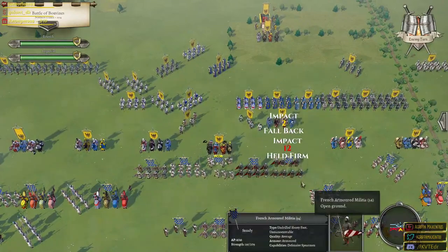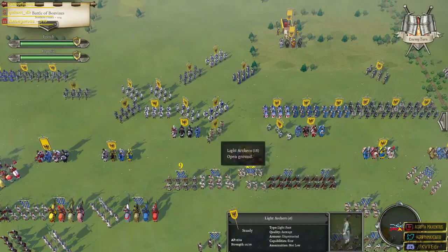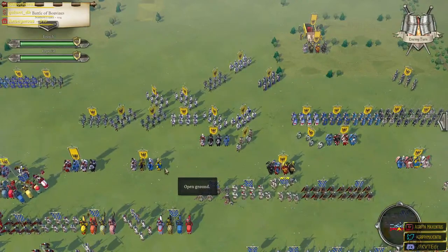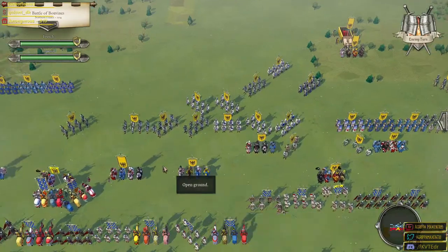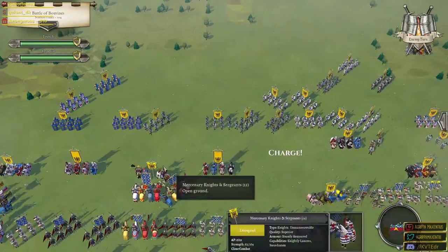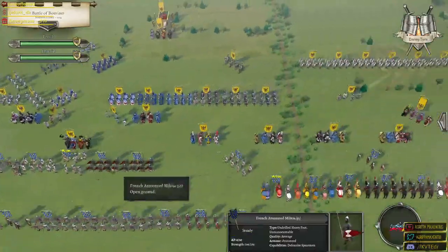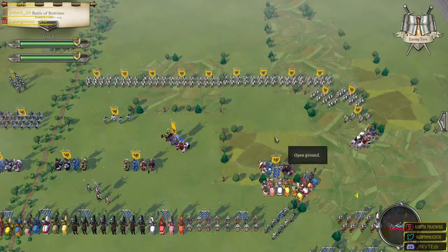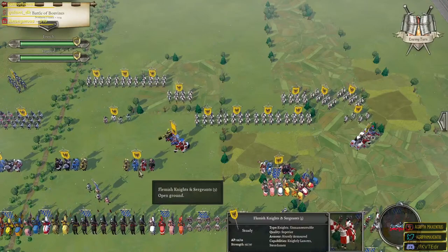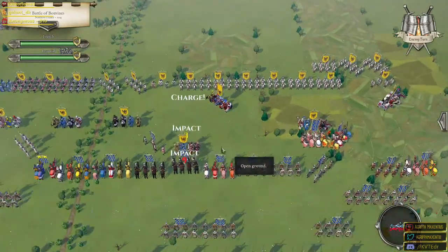The French mercenary spearmen are not doing so hot; the armored spearmen seem to be able to hold on. Now we do have them locked into combat — I might try to make the best use of that. It's a vicious attack — they are going right into our line. It's just like a wild dog trying to grab onto us. But this could be a chance if they get enough of those units stuck in here — some flank attacks might be possible.